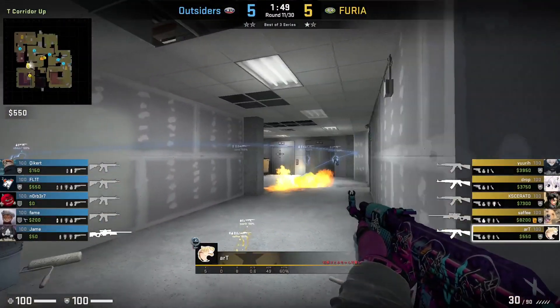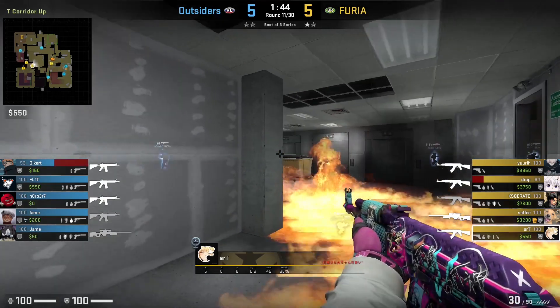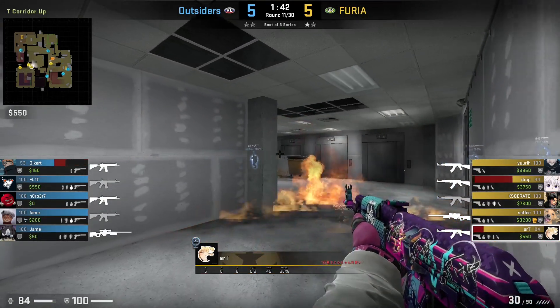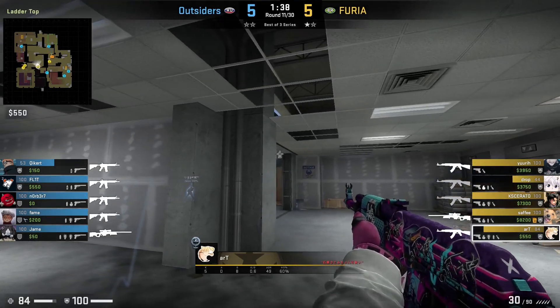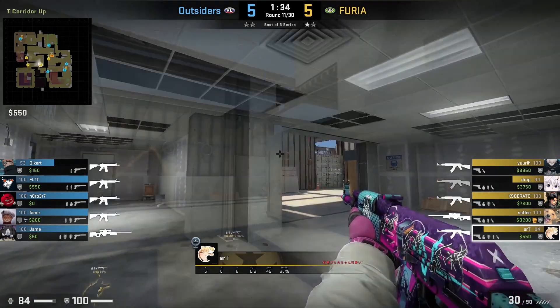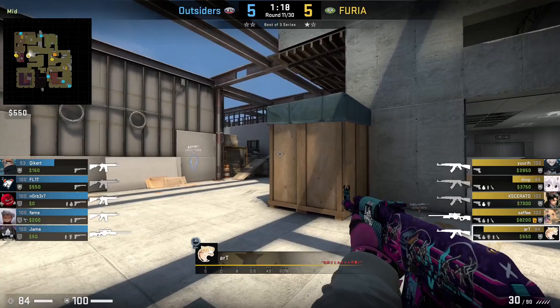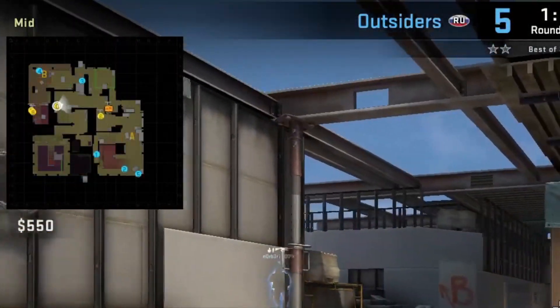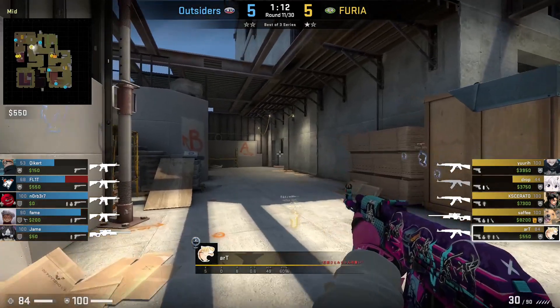Let's now take a look at this specific round against Outsiders on Vertigo, for how Art found the opening kill for Furia in order to get the ball rolling. As you can see, he is lurking out towards middle, looking to get space and even a kill for his team. He is making sure to take it very slowly, clearing out every single angle of middle before deciding where he wants to go. As you can see on the minimap, Art actually has two teammates towards stairs here on B, ready to go when required.